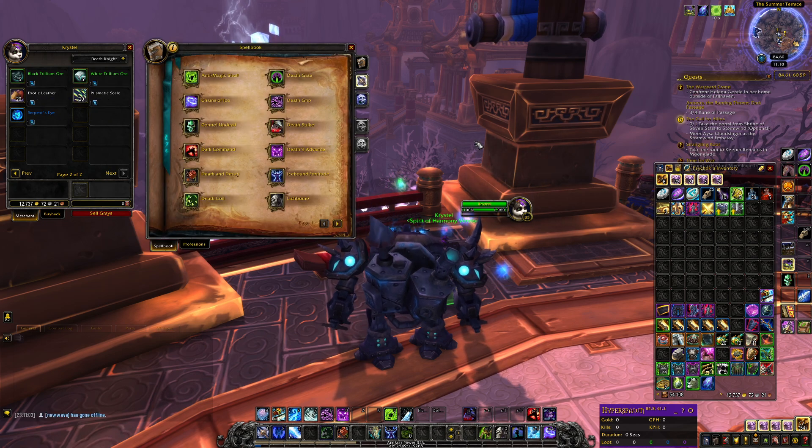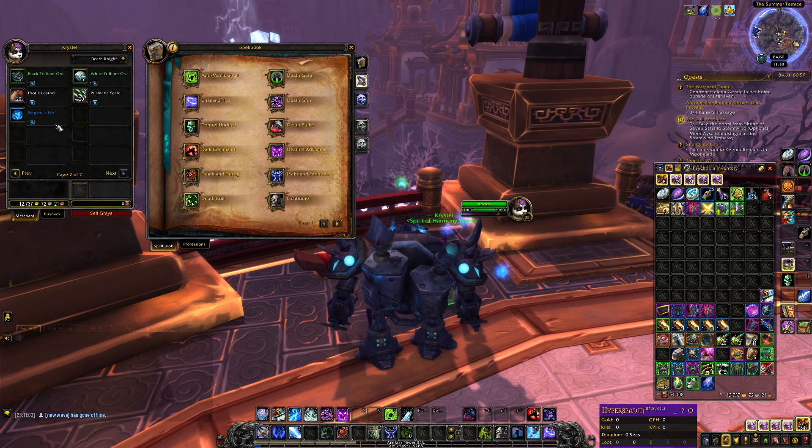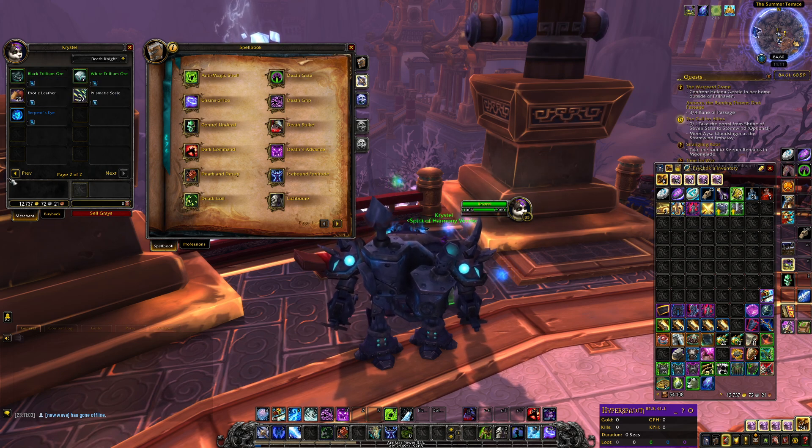In my experience I usually buy 5 or 10 Serpent's Eye with Spirit of Harmony, then I use a ton of them on Golden Lotus because they have a very good sell rate, and the same for Black Trillium as well. So instead of putting all my eggs into one basket, even though Serpent's Eye will give me the most profit, I'm trying to spread out my investments into anything profitable.